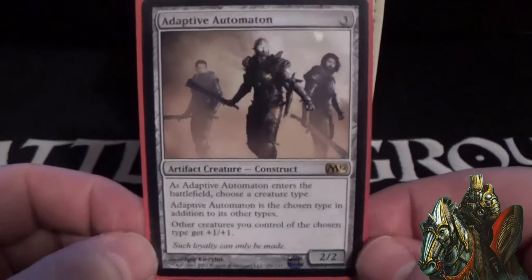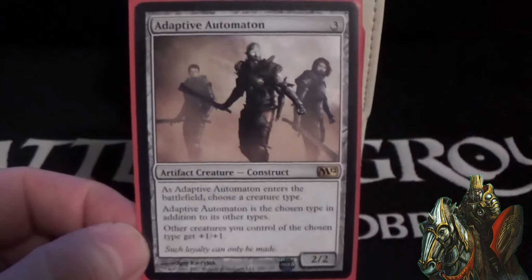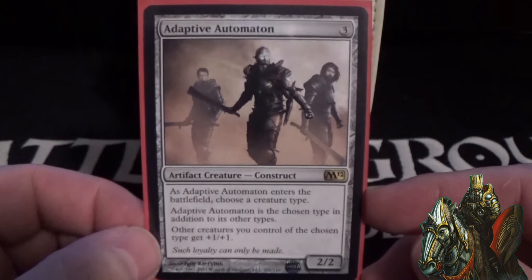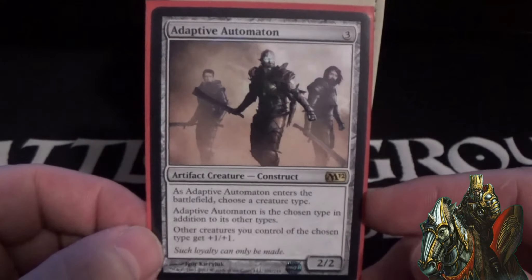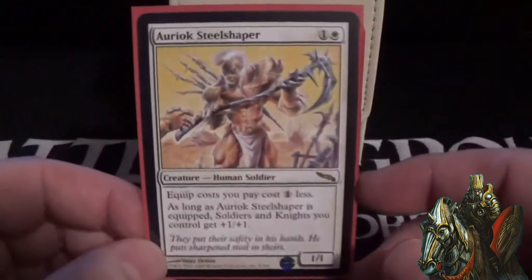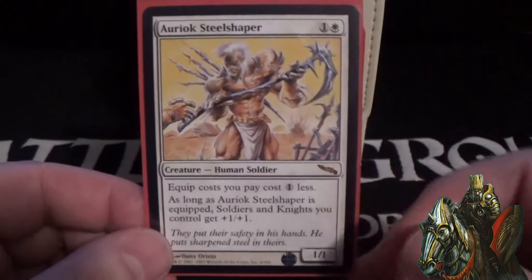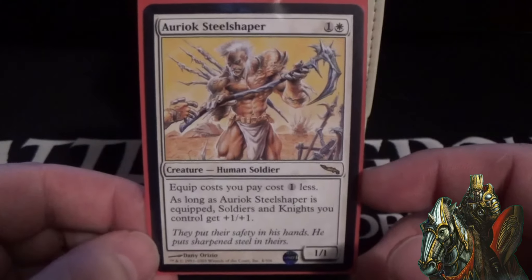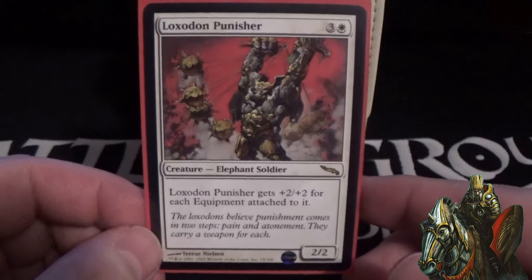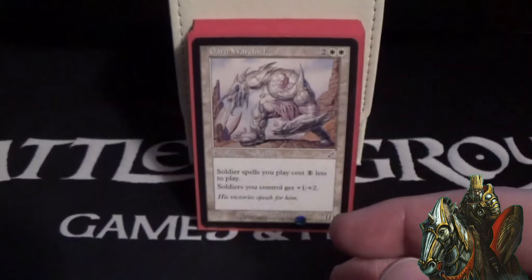Adaptive Automaton is a three-cost 2/2 construct artifact creature — when it comes in, choose a creature type (soldiers), it becomes that type, and other creatures of the chosen type get +1/+1, so it's an anthem effect on a body. Auriok Steelshaper is a two-cost 1/1 that lowers your equip cost by one, and as long as he's equipped, soldiers and knights you control get +1/+1 — another anthem effect. Loxodon Punisher is a four-cost 2/2 that gets +2/+2 for each equipment attached to him, so stacking equipments makes him very large.